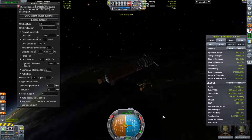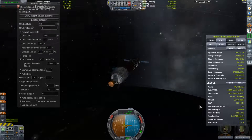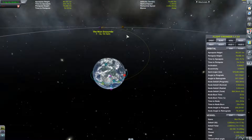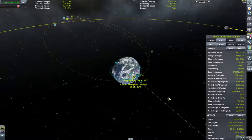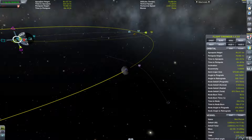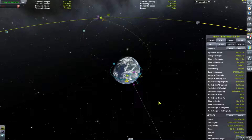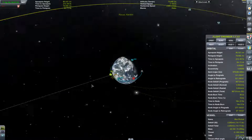At last we are in orbit around Kerbin and ready to set sail towards the Mun. A maneuver node was created to put us on a free return trajectory, and after a couple of minutes fiddling with the adjustment handles we had ourselves a decent planned maneuver. Our pilots only had to execute the burn — and off we go.